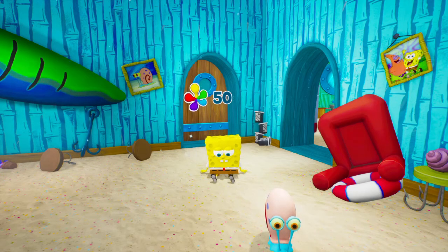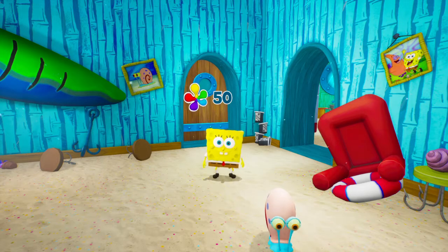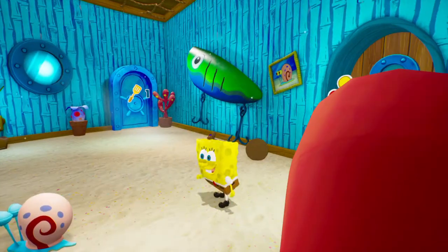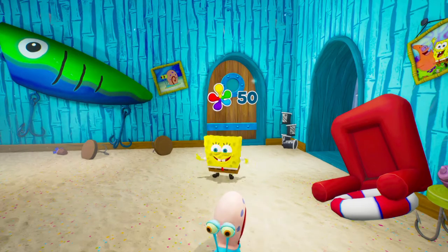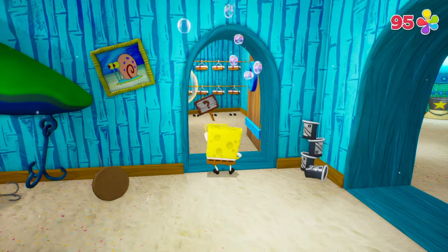Welcome back to part two of SpongeBob Battle for Bikini Bottom: Rehydrated. In the last part we watched the opening cutscene and explored most of SpongeBob's house. Now we're standing in front of the doorway that leads to the first golden spatula of the game. Let's get right into it, go out into Bikini Bottom through that door, and try to finish up that area — that'll probably finish up part two.